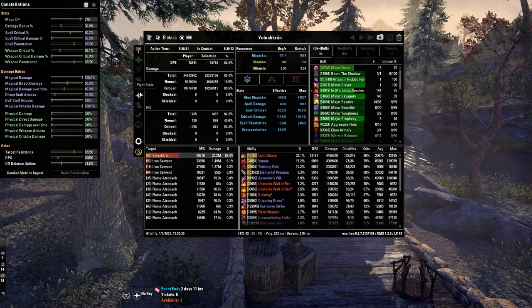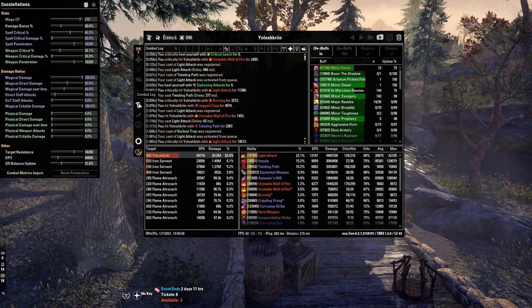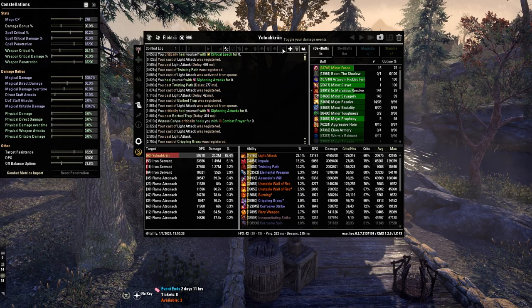Moving into our second group of tabs, we're already in the fight stats window and we're going to go down to the combat log. Here you can use this to break down each and everything that happened during the fight. Using the little tabs up top, you can select certain things that you wish to monitor as well.